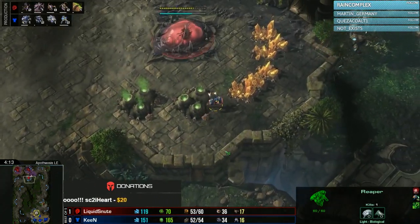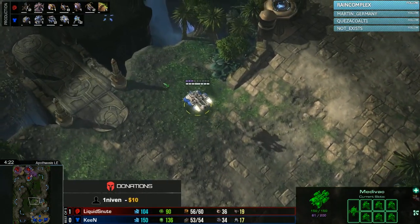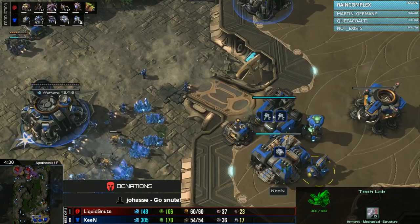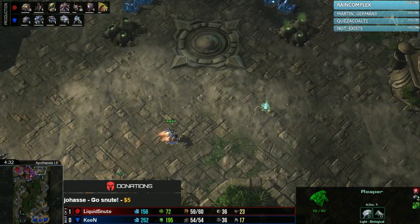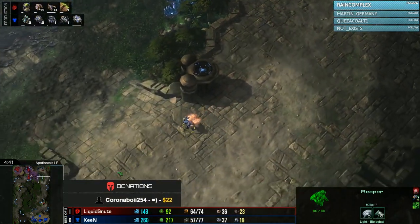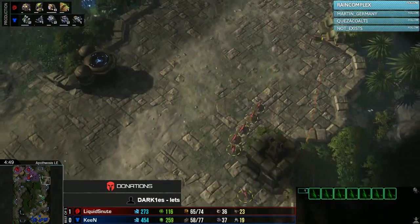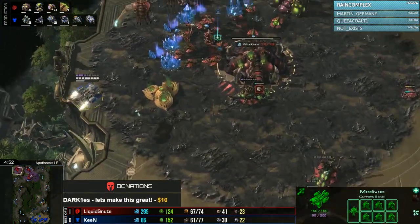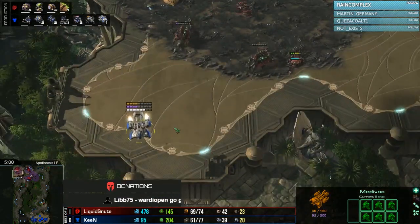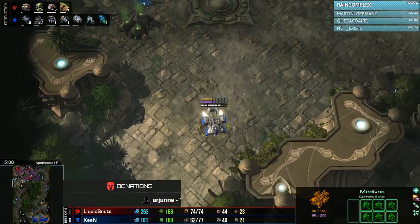A Reaper is moving around and hops up into the third base doing a little damage. A Medivac from Keen heads up north while a Command Center comes down in the third base — he goes for a pretty fast three-CC play, with Tanks coming up to defend it. Playing a little greedy in the early stages while down one in the best of five. Snoot has a Spore Crawler to detect the Widowmine in the main base, and Zerglings are already on top of it — the Widowmine goes down without going off. Keen pulls his Medivac away immediately.